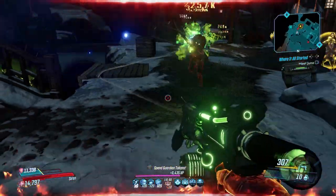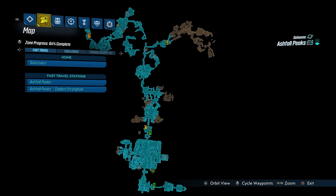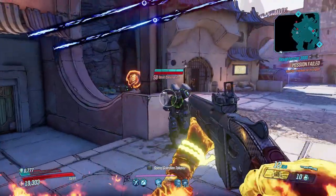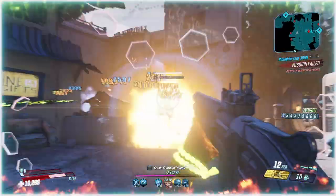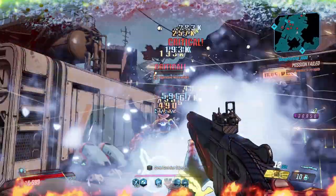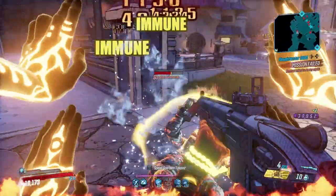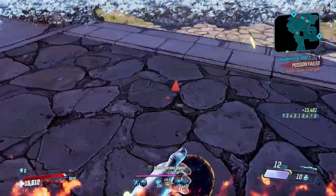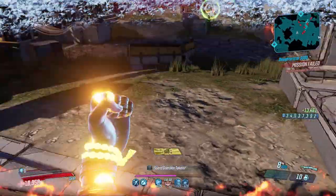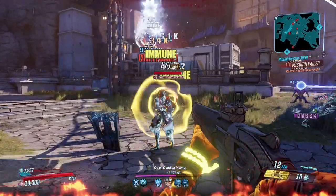Now onto something for the Flak mains — the Robins Call, a Jakobs shotgun that can never come with an element and has an increased chance to drop from Garridan Lodge in Ashfall Peaks. Like the Lucian's Call and Rowan's Call, it returns a bullet to your magazine on critical hits — though that bullet is usually 4, since it consumes 4 ammo per shot with the standard version. It deals heavy damage, and accurate players will never have to reload. They're also rewarded with ricocheting bullets on criticals. It fires in a 2-round burst, doubling its damage without sacrifice. Look out for one with a high pellet count — something in the double digits — but whatever Robins Call you get, you're going to have a lot of fun.